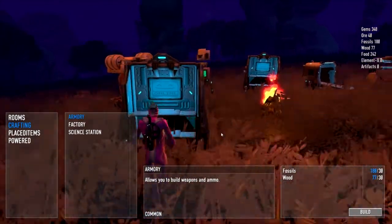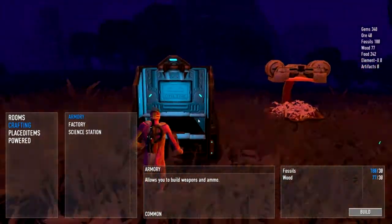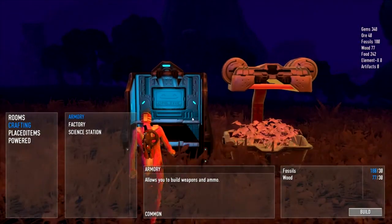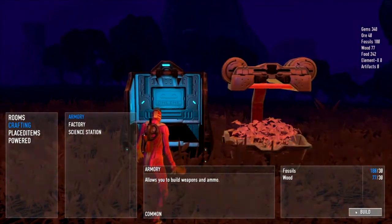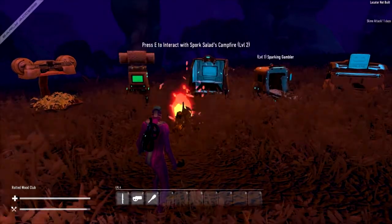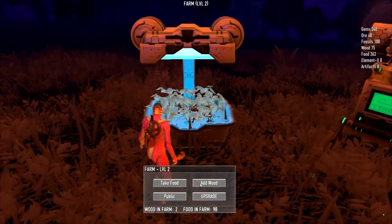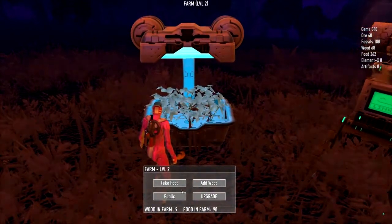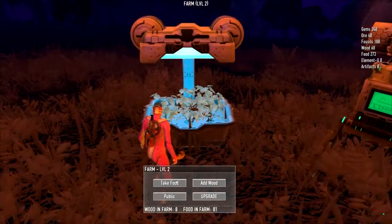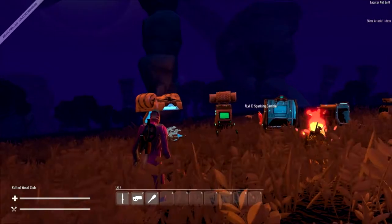When you've decided what to build, move around to place your item. Hold down the middle mouse button to rotate it for better precision, then press Build in the bottom right corner to place it. The farm is one of the basic machines — if you add wood to it, it'll grow plants and you can take food out, filling your food bar in the bottom left so you regenerate health over time.